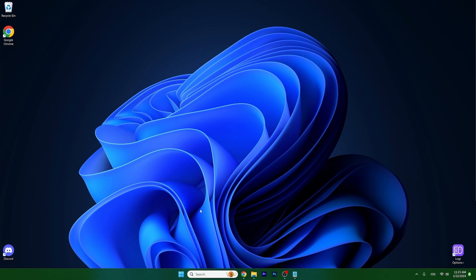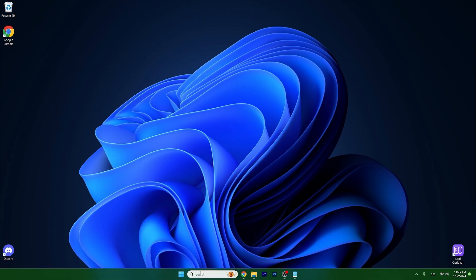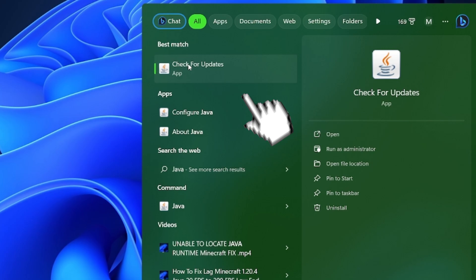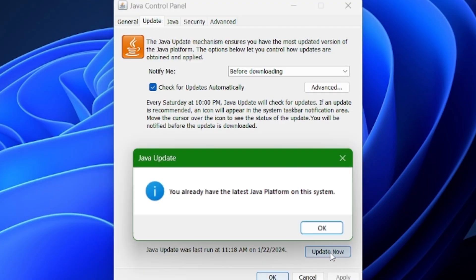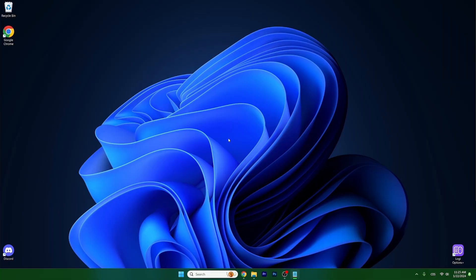The next step is to actually update Java, because if your Java is not updated, it may cause some problems in Minecraft. So go to the Windows search bar and type in Java. As you can see, there is an app called 'Check for Updates' — click on that. A new window will appear. Go to the Update tab and click 'Update Now'. I already have the latest Java platform on this system. If you don't have it, it will show you that you need to update it, so just hit update and install, and then you can try if Minecraft is working for you.